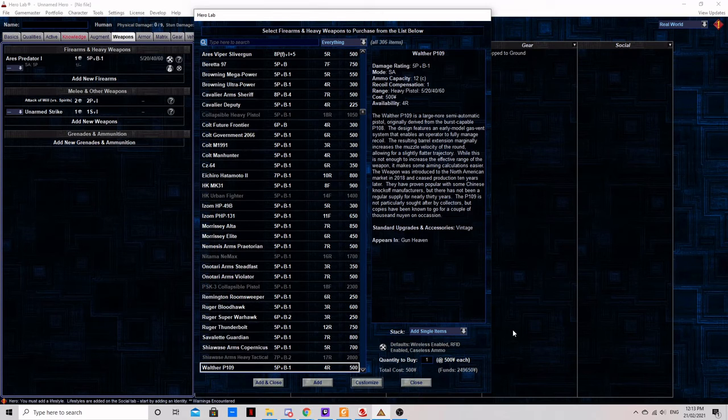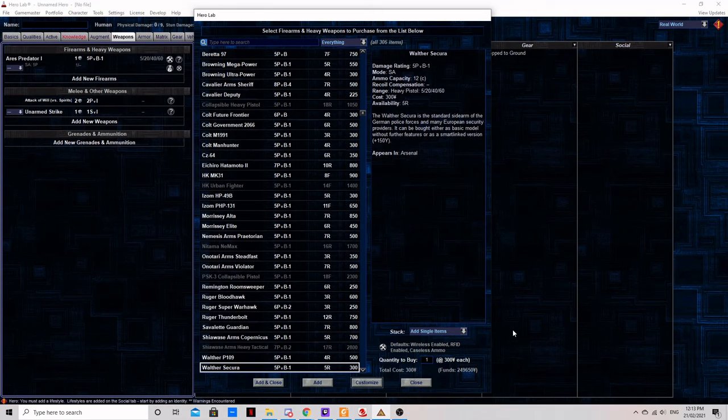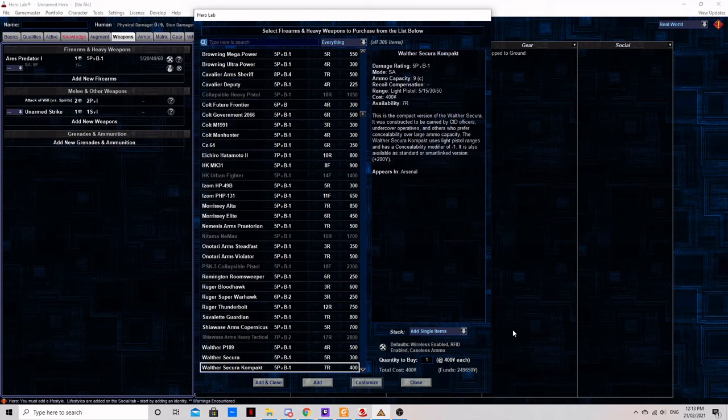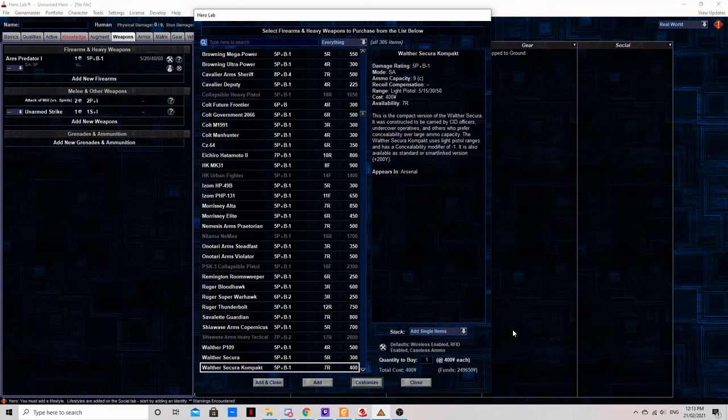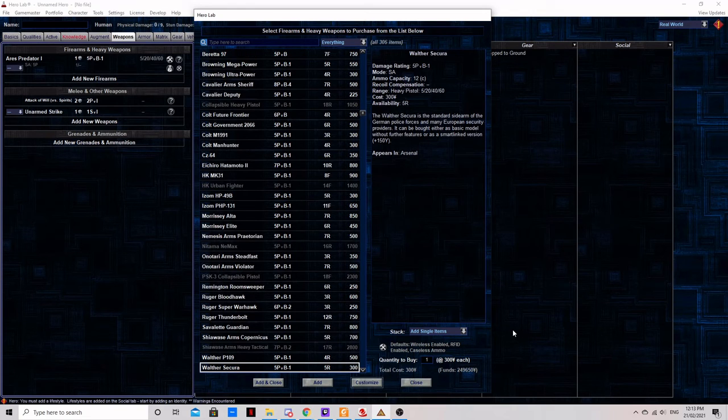The Walther Secura. The basic model is a baseline heavy pistol with no features and a 12-round capacity. The smart link version comes with a smart gun system but costs 100 nuyen more than a Predator while still having three shots fewer — not a terrible gun, but overshadowed by the competition. The compact version trades another three shots for nine rounds total and uses light pistol ranges, but has a concealability of negative 1. Think of it as the Morrissey Elite, but with an integrated smart link and twice the ammunition capacity — the compact is the better choice in almost every circumstance.